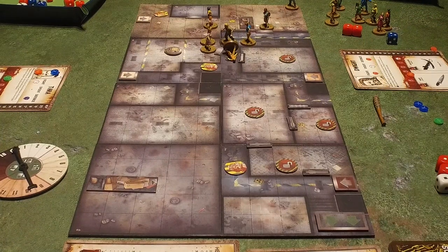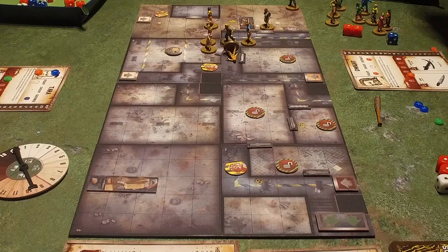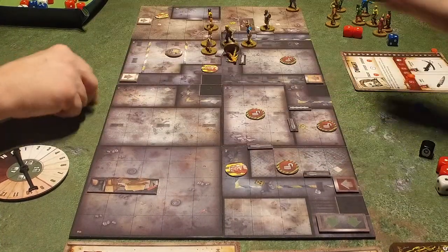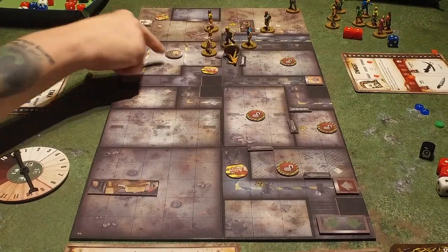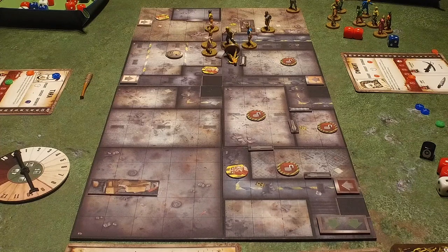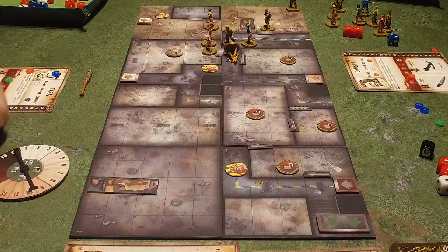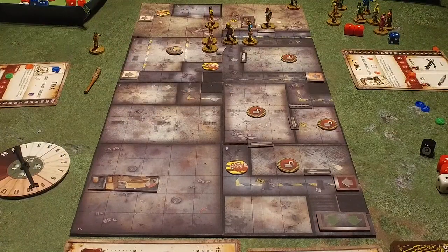That's the end of this turn. Do you want to roll and see if this one gets up? No. Well, that's good — which is nice. Take him out and move out of the way. I'll kill this one for free with the foot stomp, and then I'll move one, two, and I'll go here for three.